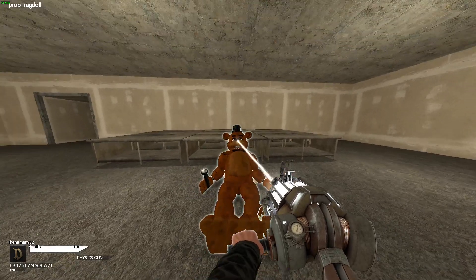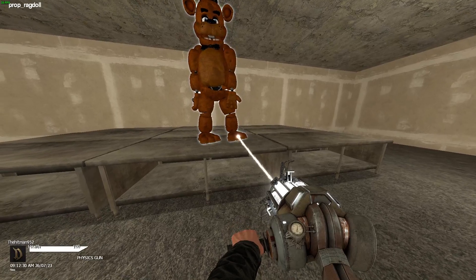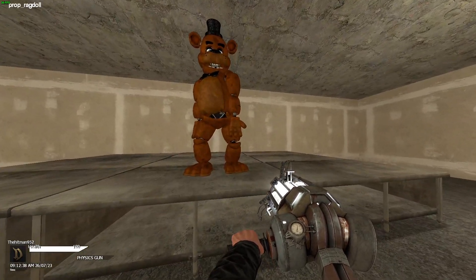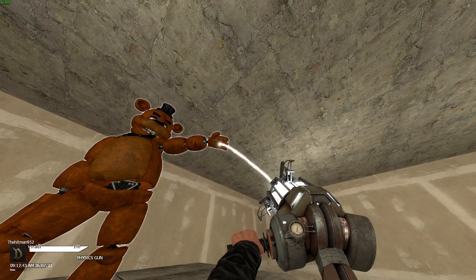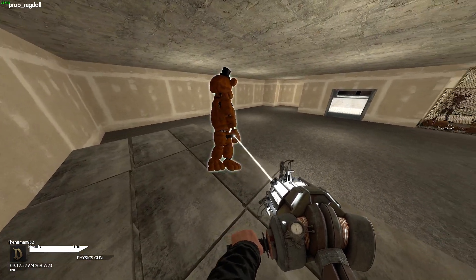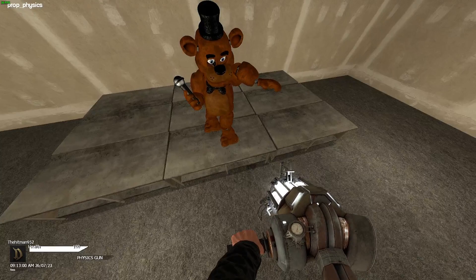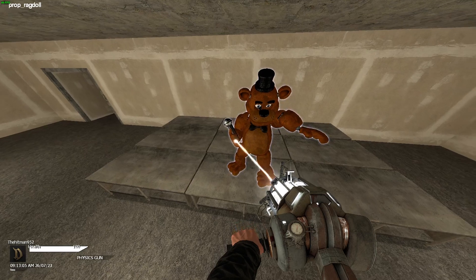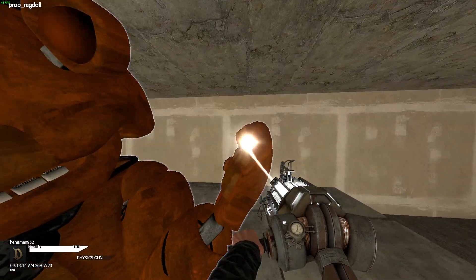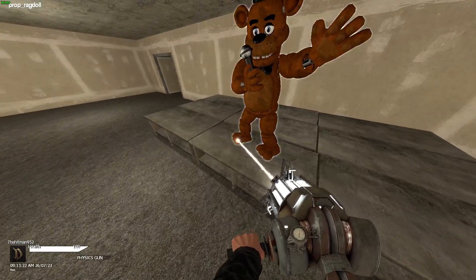Let's get the FNAF 1 animatronics on stage — because, why not? There's Freddy. Freddy's going to go right here. He might be floating a little much — oh, that's a good pose right there, Freddy. I need your hand right here. I have that mic right there, Freddy. Look at that — that's a good pose right there for Freddy.